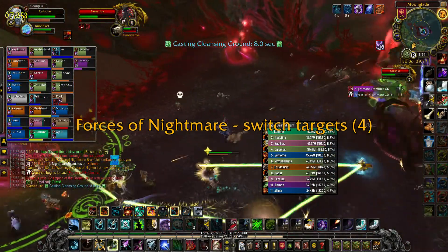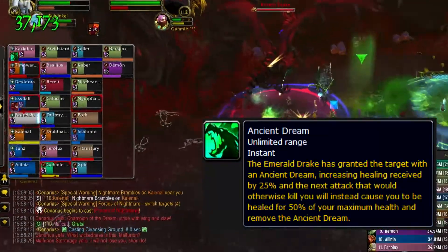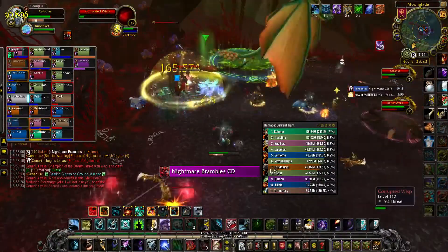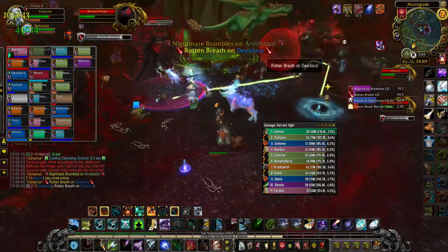Next, head to the Corrupted Emerald Egg, which is towards the back left of the room looking at Cenarius. An Emerald Dragon will spawn that buffs the tank's health and healing received. Kill the Wisps that spawn — they fixate random players, and if they reach you it deals AoE damage. Then kill the Corrupted Dragon.